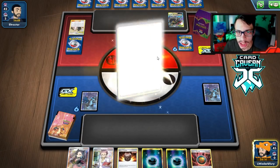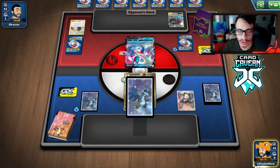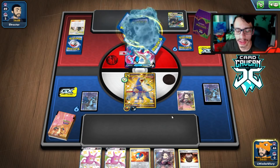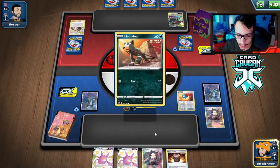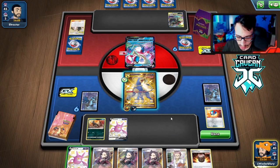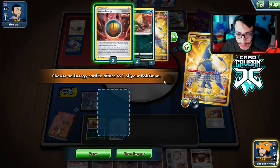We're not threatening yet so I think we can just evolve into Houndoom here. We'll Marnie them now because they probably got a supporter off that Sinlan, so hit them with a Marnie. I have to assume they have a good card. We'll Great Ball for another Houndour, play Crobat, see if we can maybe get Tyranitar.